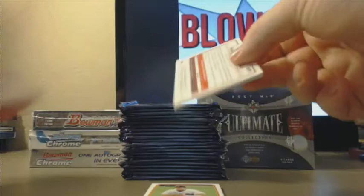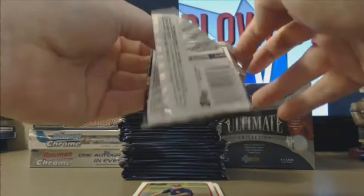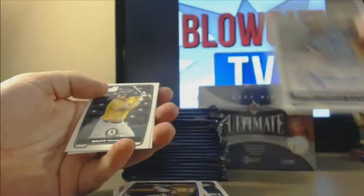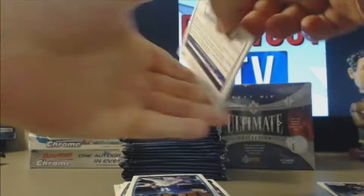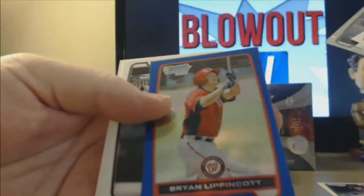Mike Morin Refractor. Tyler Naquin. Matthew Smorl auto for the Blue Jays. Brian Lippincott Blue Paper. Matt Olson and Brian Lippincott Blue Refractor — the dude's everywhere.